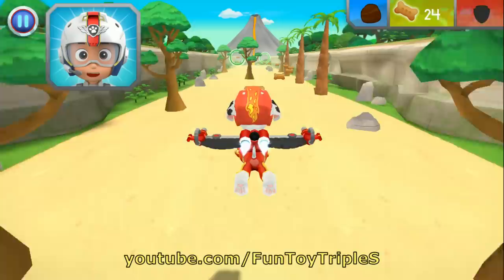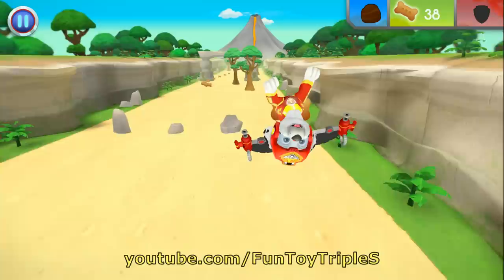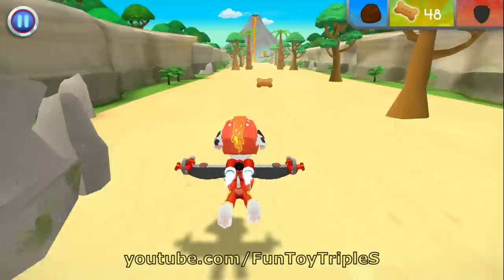Marshall, come in! The volcano on Volcano Island has erupted. Rubble got there on the double, but he needs five rocks to stop the lava flow. When you see a rock, fly towards it to collect it. I'm fired up! Perfect! There's always time for treats. Perfect!